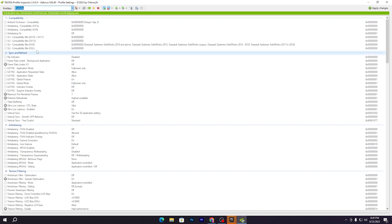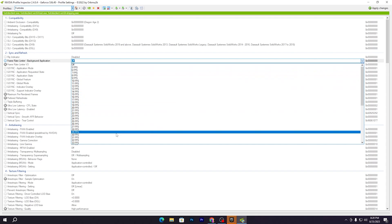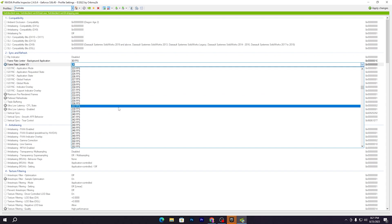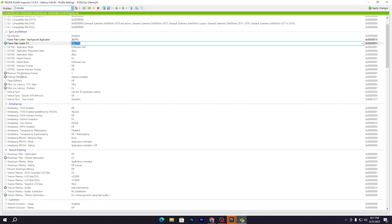In the Sync and Refresh settings section, go to Frame Rate Limiter Background Application and set it to 30 FPS. Then go to Frame Rate Limiter V3 and set it according to your refresh rate — I have a 240Hz monitor so I'm adding 5 to 10 percent more, going with 250 FPS. Scroll down and find Maximum Pre-Rendered Frames — this is the most important setting — set it to 1 frame only. Set Preferred Refresh Rate to Highest Available. Then set Ultra Low Latency CPL State to Ultra, and Ultra Low Latency Mode to Enable.